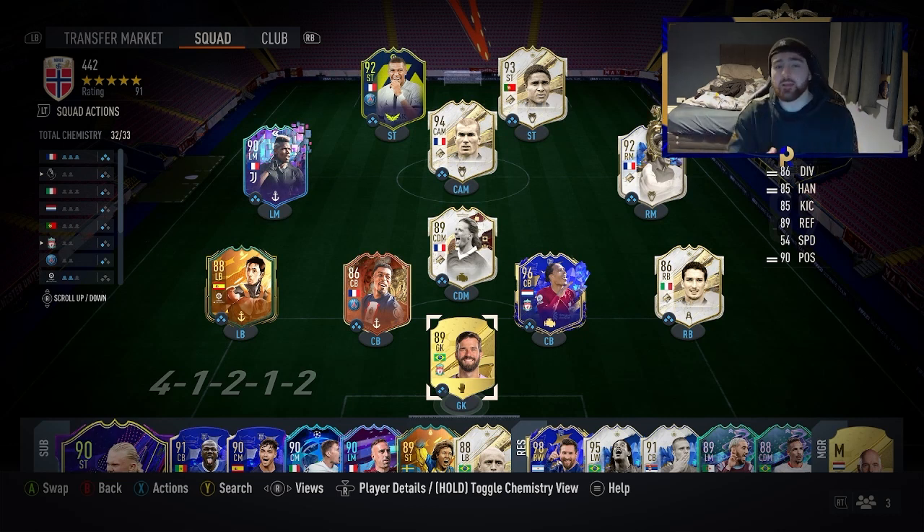Welcome back everyone. Today I'm going to be showing you step-by-step how to go from zero to a million coins, so you can get a super team or spend your coins on SBCs. There is going to be a giveaway with two days left to enter — it finishes on the 8th of March, and that's when the winners will be notified. It's 220 FIFA points, so make sure to get your entries in by subscribing and sending me a screenshot over on Instagram.